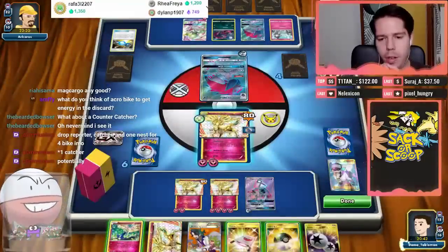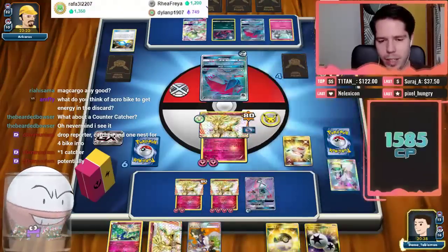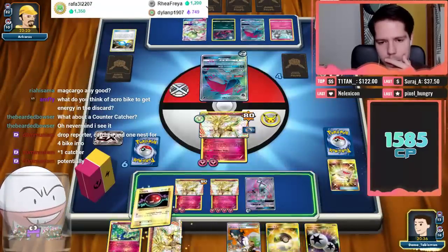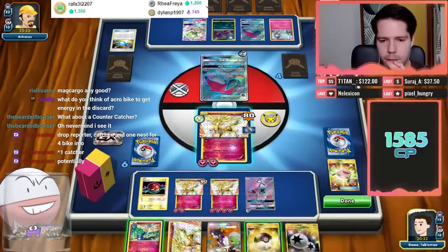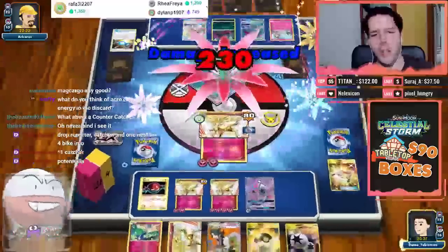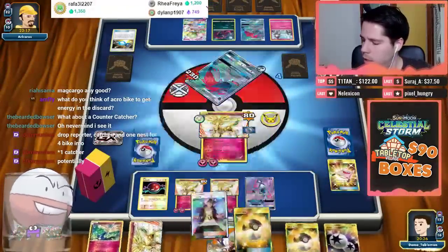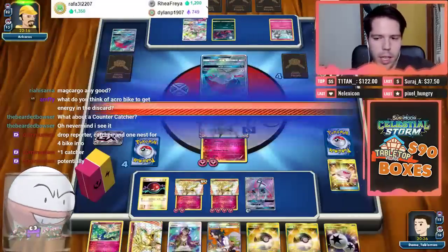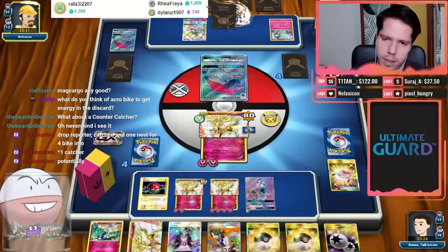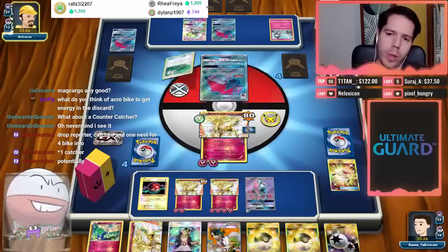I might have to blow up another Electrode. I'll set up another Voltorb and potentially blow up a second Electrode to get the knockout on Gardy. Live Stream at 230 damage — we get the one-shot! We get a DCE and Oranguru from our prize cards. The DCE is important. Field Blower — that's fine.